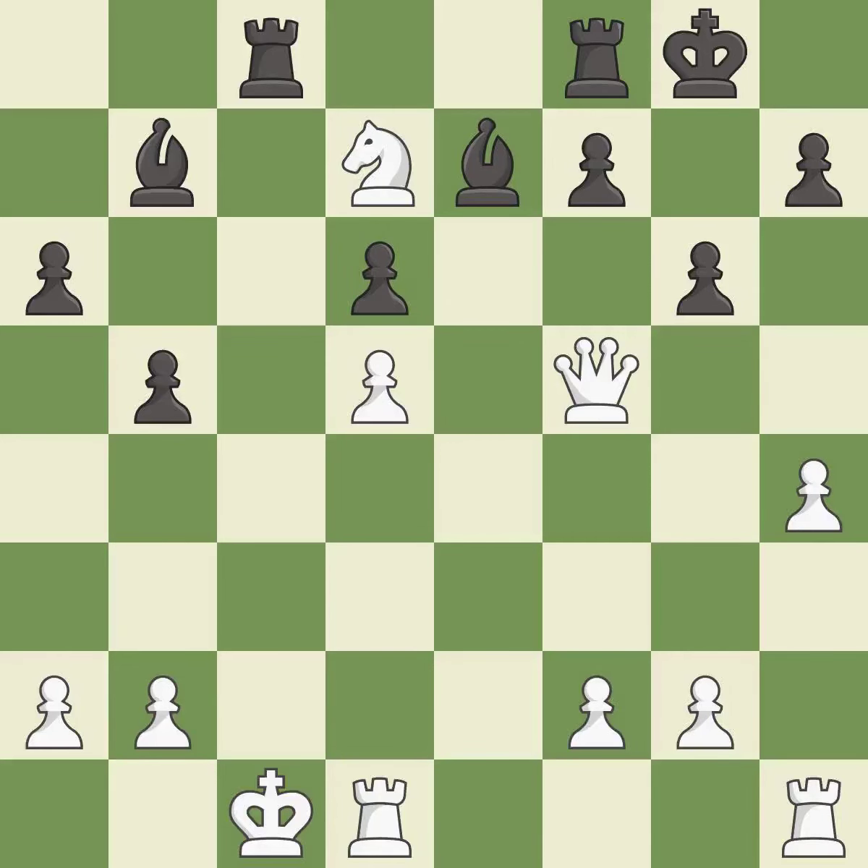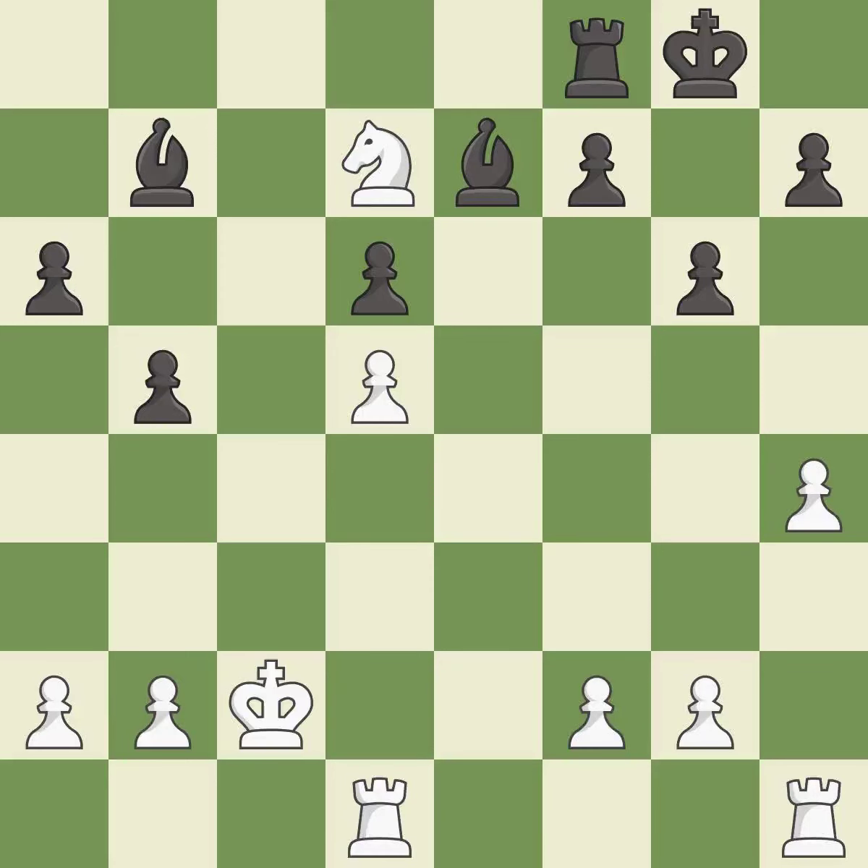This reveals a check — it is best. This blocks the check from an opposing rook. This is the only move that works — it is a great move. Recaptures — it is best. This takes an open file, a common method for activating a rook — it is best.